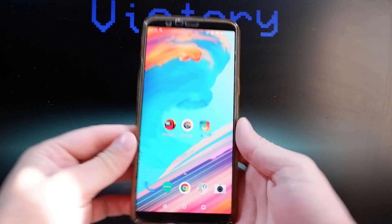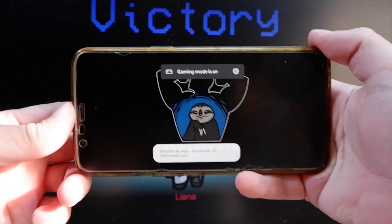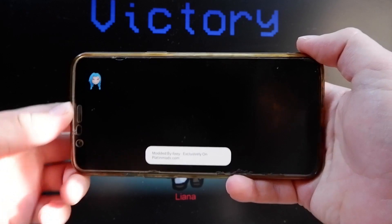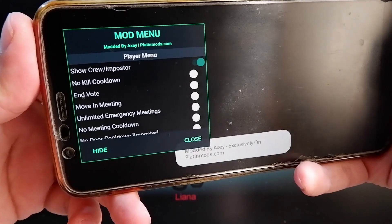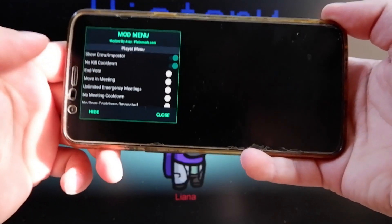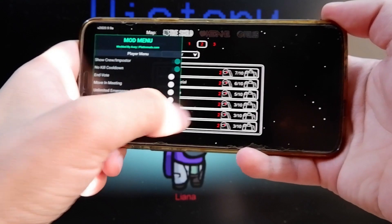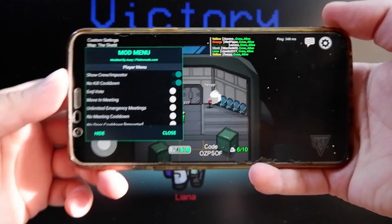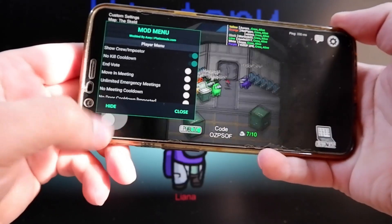Once you're done with the verification, wait 5 to 10 minutes and then you're gonna see the modded version of the game injected automatically on your device. I've already gotten it because I've tried this already and it works for me. I can actually show and see who's the imposter and all that. I'm gonna show you this cool feature, and I'm gonna show you that I can actually unlock every single skin in the game.